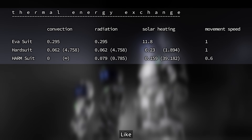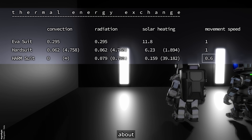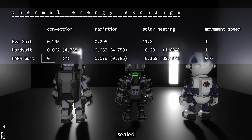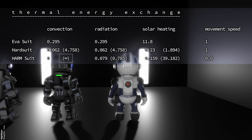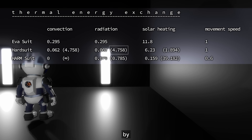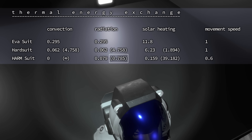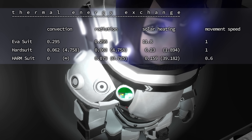Now let's look at the numbers. With the HARM suit you move more slowly — only at 60% actually. What's great is it seems to have no thermal energy exchange by convection, so no matter how hot or cold the air around you, the suit won't take notice — it's completely sealed off. In this regard it's infinitely better than the HARD suit or the EVA suit. The HARD suit, by the way, is better at insulation by a factor of almost 5, and the same for thermal energy exchange by radiation — almost 5 times better. The new HARM suit, however, and I assume that's also a mistake, is worse than the HARD suit — it has a little less than 80% of the HARD suit's thermal radiation insulation capacity. This must be a mistake.